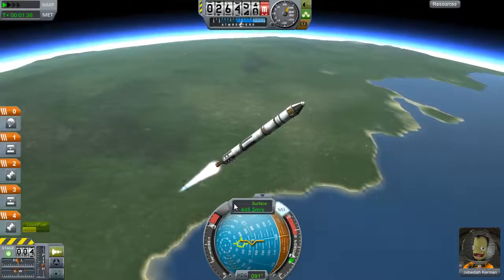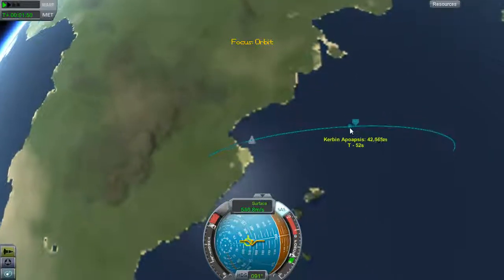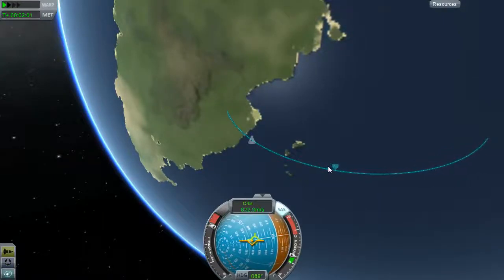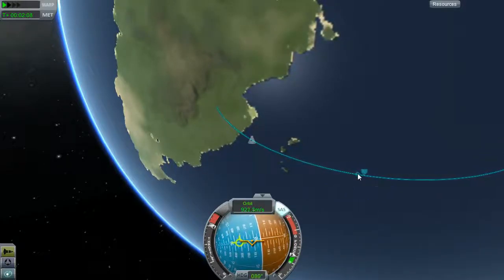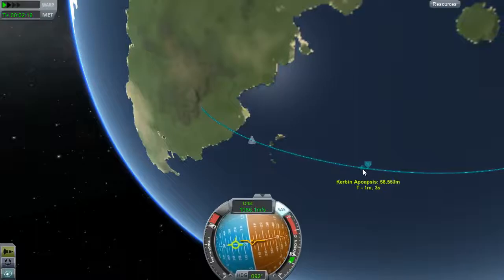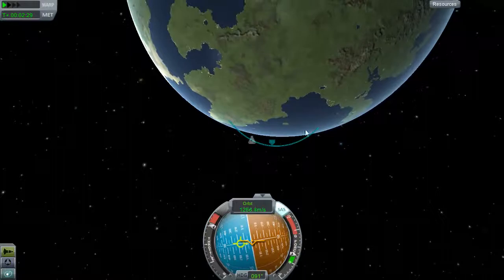I'm going to wait for my apoapsis to climb to about 55 or 60. And then I will start pointing perfectly horizontal. We will just wait for that to climb. By the time it gets to about 50, I'll start pointing over a little bit. And by the time I get to 60, I'm going to want to be on the horizon. 59 is fine. And now the goal is to just keep it pointed on the horizon and stage at the right time.